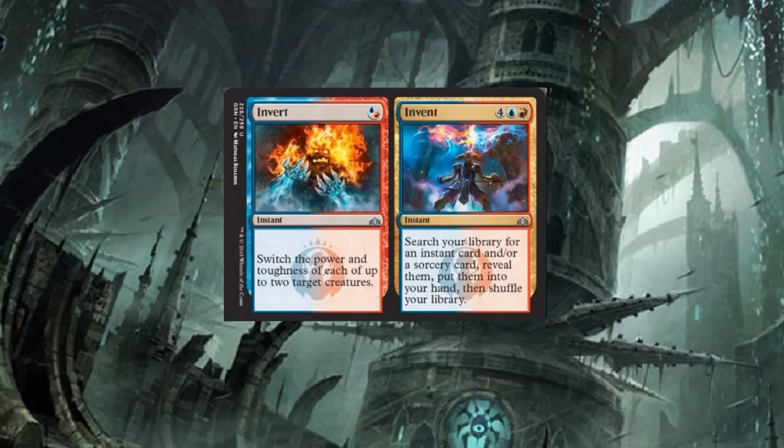We got a one-drop here: red and red, or red or blue. Invert — switch the power and toughness of each of up to two target creatures. On its own, not bad, it's only a one-drop. Invent — search your library for an instant card and/or a sorcery card, reveal them, then put them into your hand. Six drop — yeah, it's steep, but you're tutoring up two instant and/or sorcery cards. That's pretty good. How much play will it see? Definitely only in Standard — it's not going to make its way out of Standard.